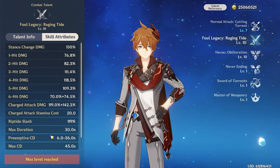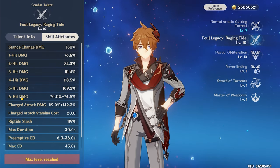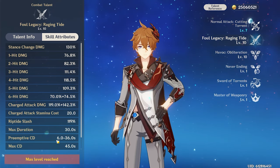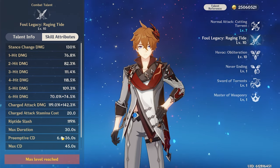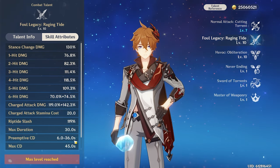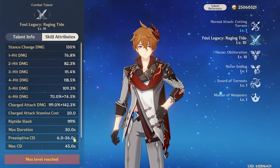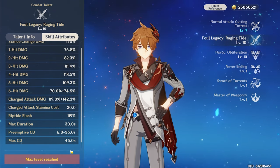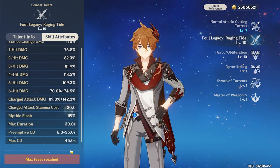For his damage multipliers, he has a normal attack string of 6 hits, which is pretty decent. His charged attack is obviously where it hits hardest. At minimum, you can have at least 6 seconds cooldown for his skill, but the longest is 36 seconds — which is obviously ridiculous. Do not go over that or you'll have to wait 36 seconds to get his skill back. Max cooldown is 45 seconds — so obviously don't do that.